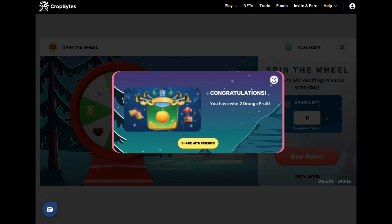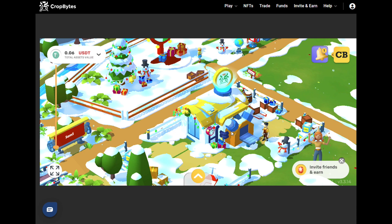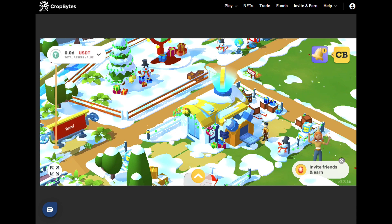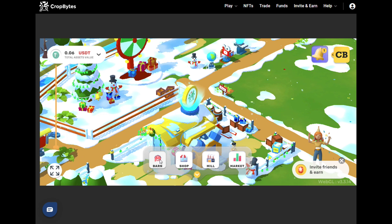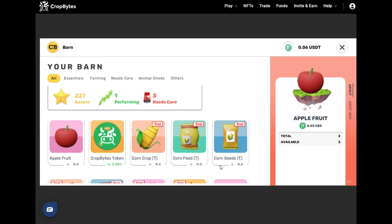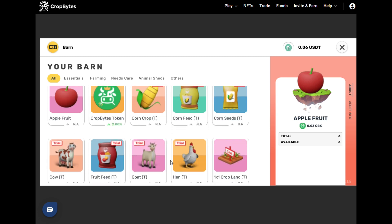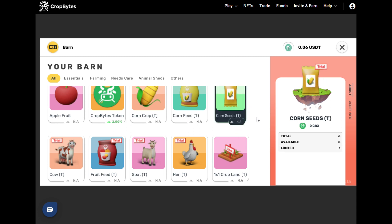I won two oranges from the spin. Down here, this rotating coin icon is the buy-and-sell center — where I sell the items my farm produces. If you click the yellow arrow, you can see your stock. In this barn is where the items you own are kept. You can see all these items marked 'Trial' — those are the temporary items provided so you can try out the platform and see what the earnings would be like.